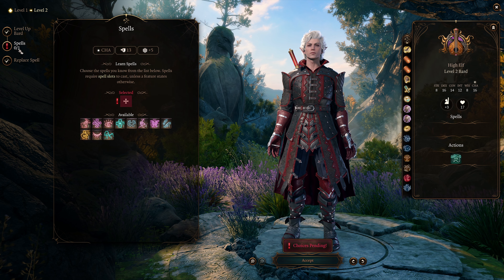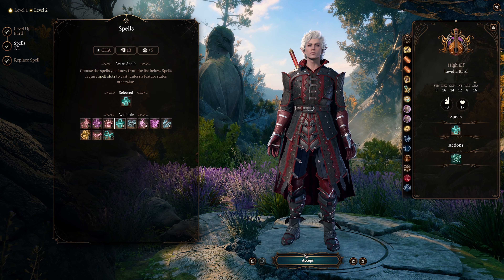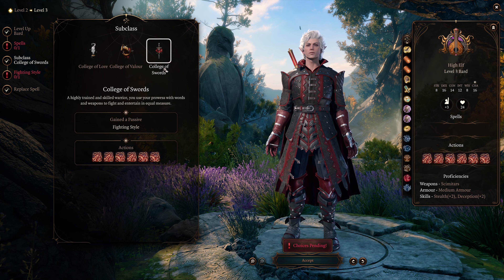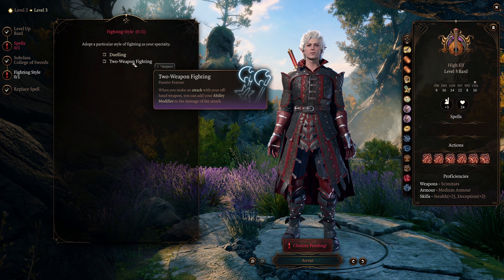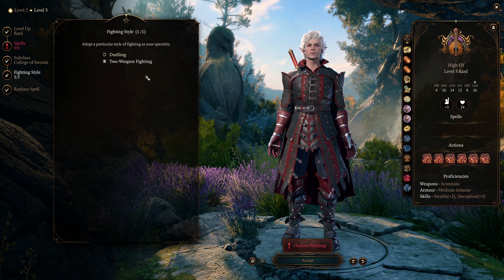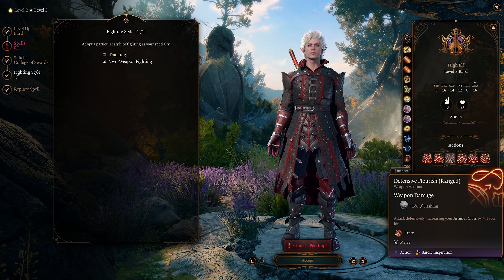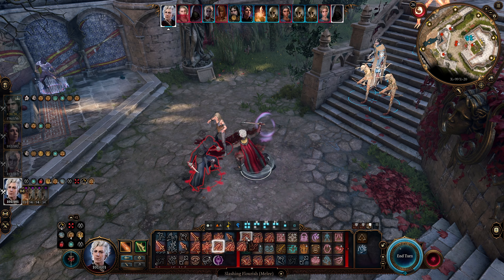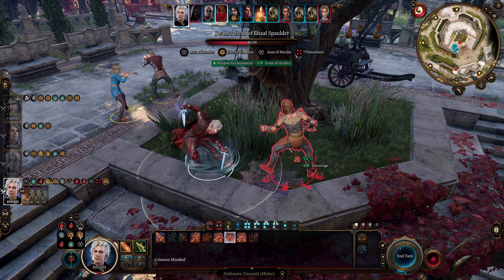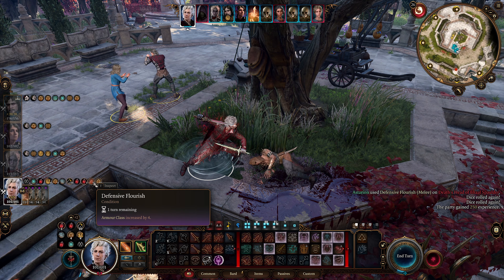We do get an additional spell at level two — I go with Cure Wounds, but you can also go with Speak with Animals especially if your main character doesn't have it. At level three we get our subclass: select College of Swords. We get our Fighting Style, so go ahead and select Two Weapon Fighting since we will be dual wielding. Then we get our Flourishes — Slashing Flourish, Defensive Flourish, and Mobile Flourish. You'll mainly use Slashing Flourish against two or more enemies, and Defensive Flourish for single targets, which also increases your armor class by four when you hit.